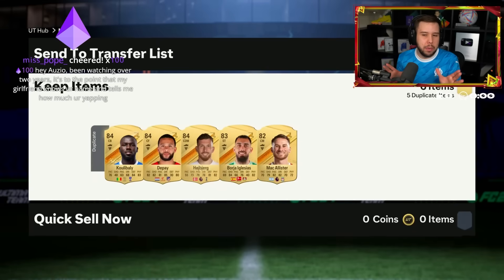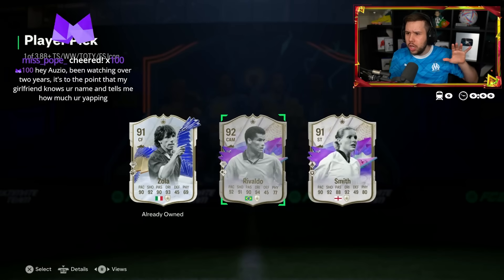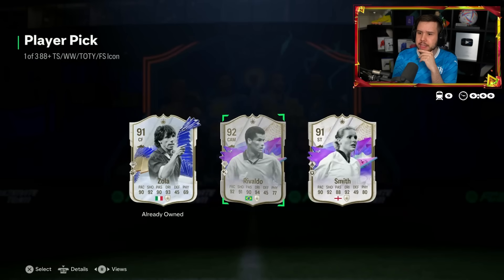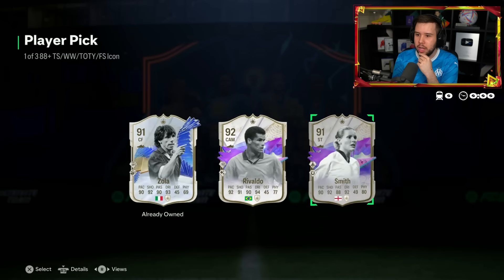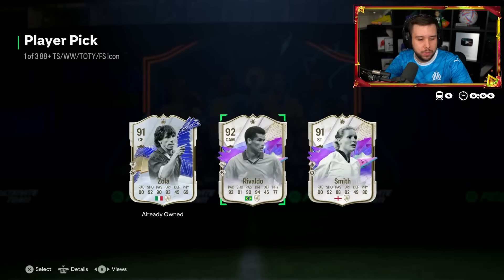So far the player pick has been kind of mid. Then - Smith, Rivaldo, Zola. That's different. Wow. 92 Rivaldo - he's still around 400 to 500,000 coins. Smith is really cheap at 165,000. Value-wise, Rivaldo.